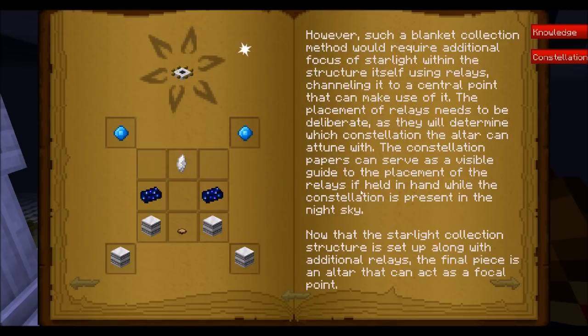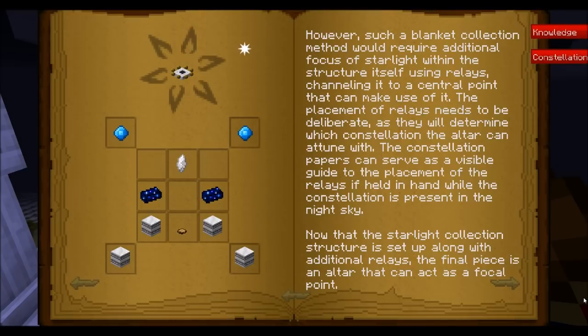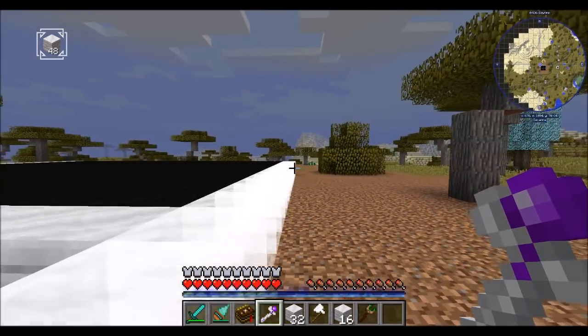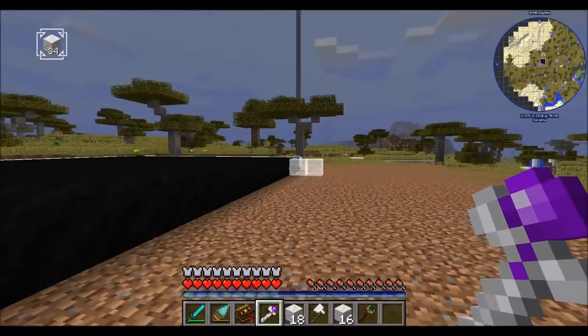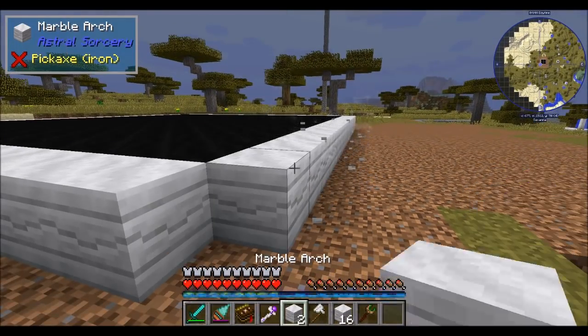One of the things we can craft in this chapter is an attunement altar, and that's going to need to be on a rather large multi-block structure - a 19 by 19 by 6 multi-block. I'm going to go build that off camera and then we'll see how it works. By the way, this giant structure is perfect for the formation wand - use it to build this thing, it's really super useful.